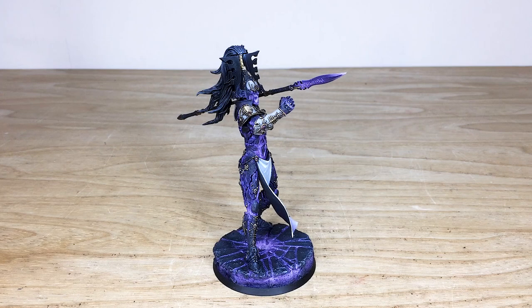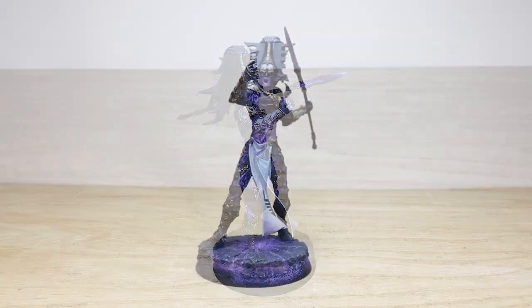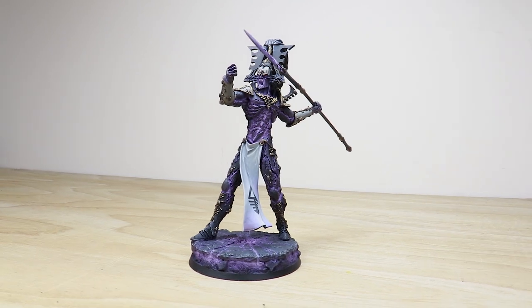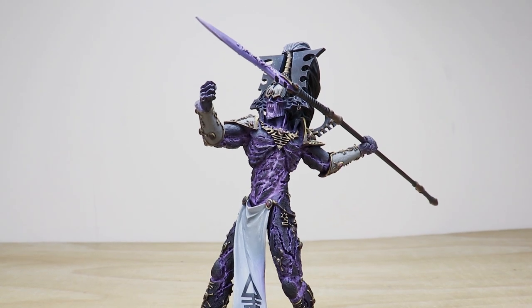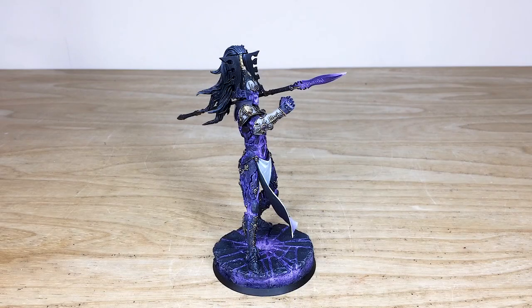We have an absolute treat for you guys today — we've got an incredible Forge World resin Avatar of Kane throwing a massive spear. The project's been completed by Fletch, one of the artists here at Siege. It's a really awesome miniature; the Avatar of Kane, other than marine characters, is probably my favorite character from the 40K universe — just this immense hulking monstrosity of anger.